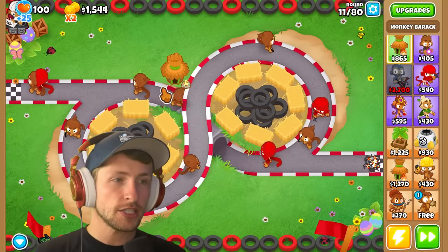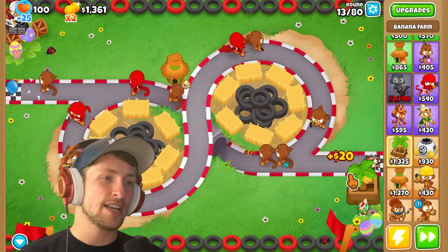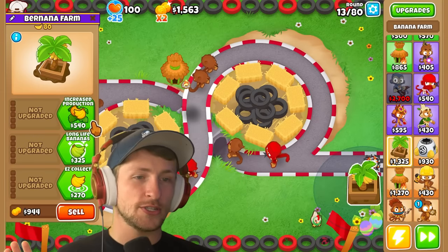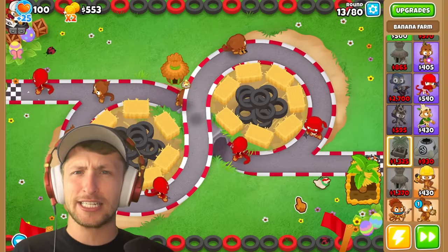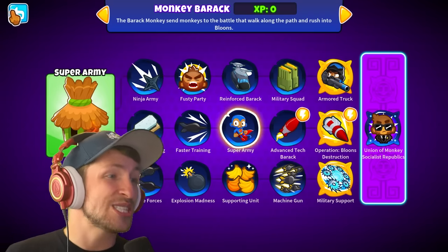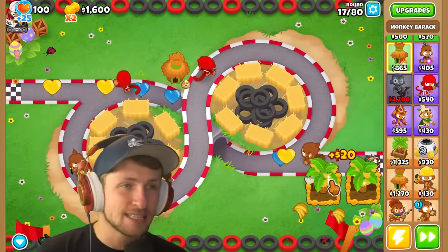The ninjas are really good. I think this is an amazing idea for a tower. It's just so funny watching all of the dart monkeys and ninja monkeys run along the track, ramming into balloons. They don't need projectiles because they're the projectiles themselves - they launch themselves at the balloons. Super army - you can send super monkeys? I'm so down. I want to start sending some super monkeys.